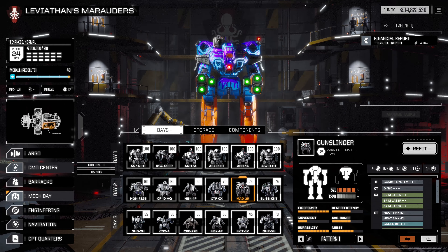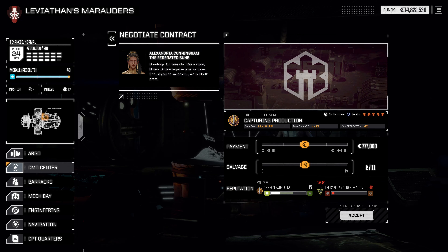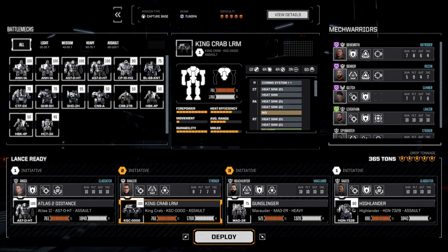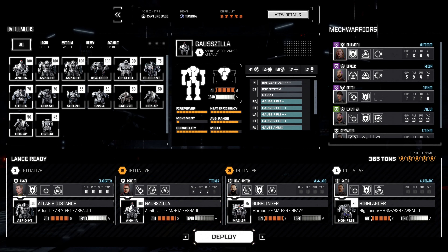With that out of the way, let's pick up today's contract. We're going to go ahead and pick up the capturing production — yeah, that's against the Capellans. Let's just go for the salvage. There's a capture base in Tundra, so we're going to be nice and chilled out. We have Rannick in the Gunslinger and Angel on the Atlas. For the capture base mission, maybe we drop the King Crab LRM and go for the Gaustzilla — that'd be a fun one to play with.